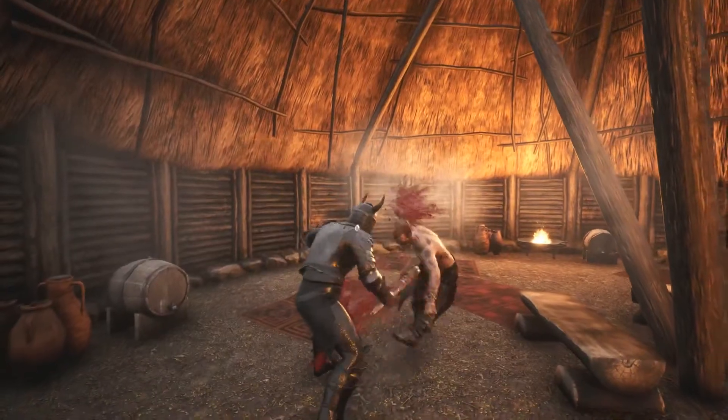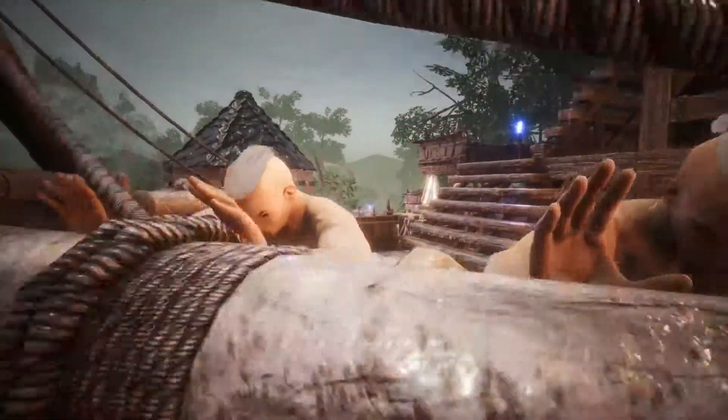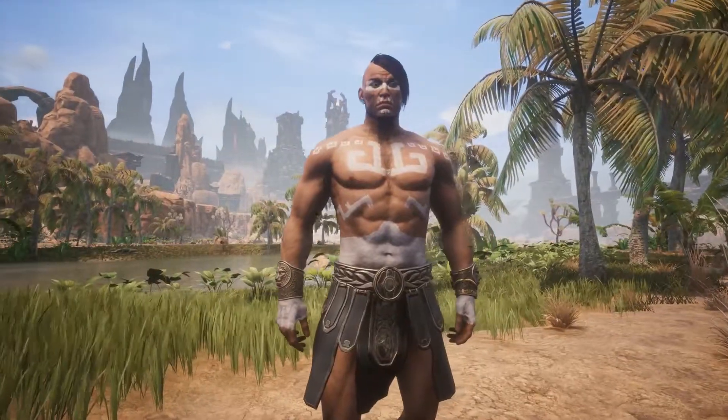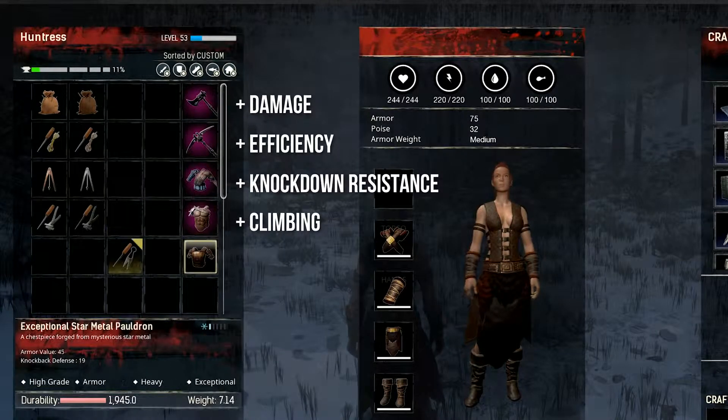These improvements also apply to the thralls you capture, making them highly effective guards for your base. Milestone bonuses have been added to perks and attributes, and players can buff their stats with war paints, potions, and armor modifications.